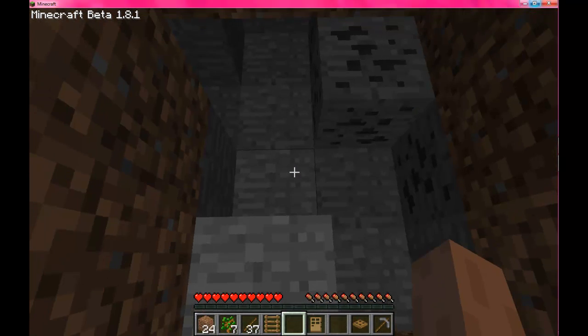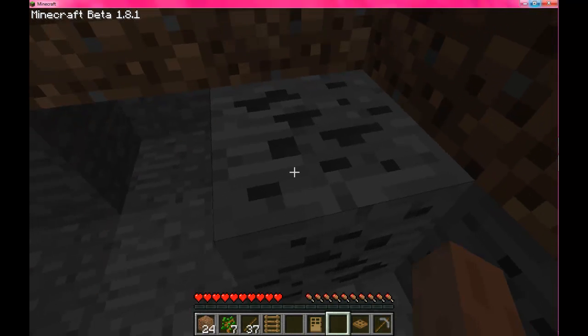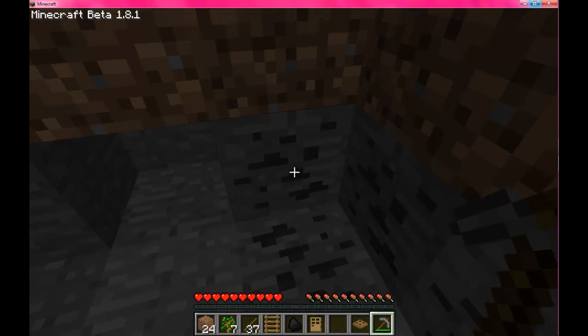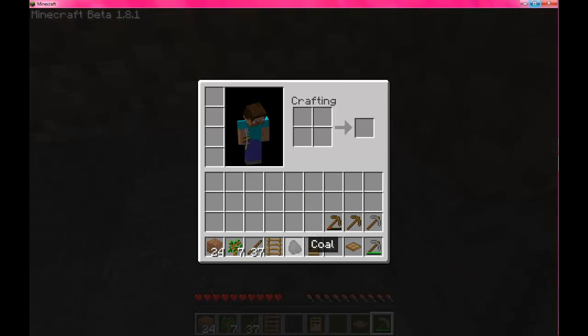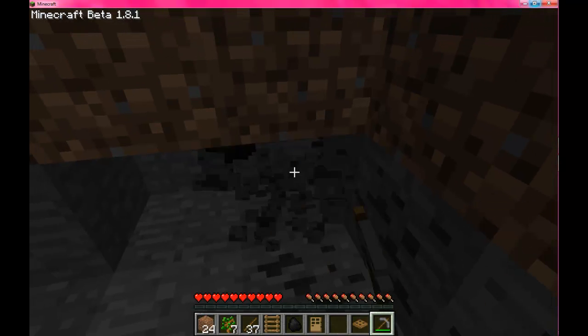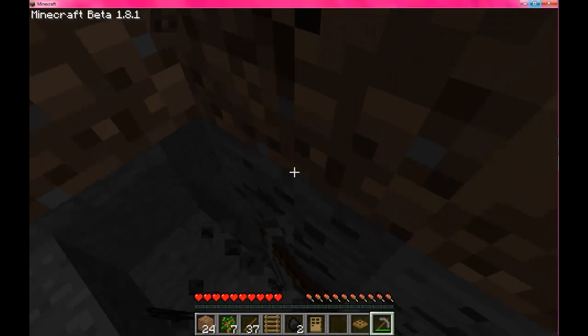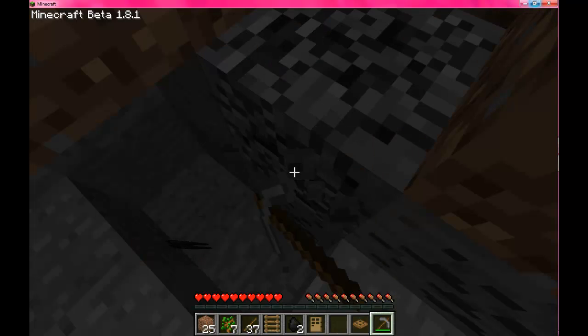Now this stuff is stone, but once you break it you get a thing. This is coal. Once you break it — see — you get a little coal thing. These are used for torches mostly, and to smelt stuff if we get to it later.